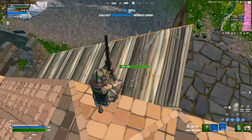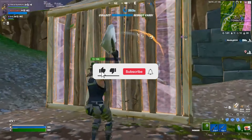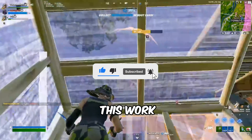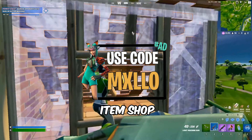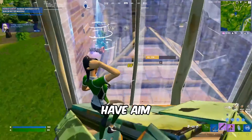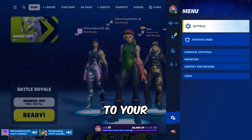I'm going to be giving you the best settings to have the best aim and mechanics in the game. But first, to make this work, you must drop me a follow and use code mellow in the Fortnite item shop to guarantee you have aim and mechanics just like me.